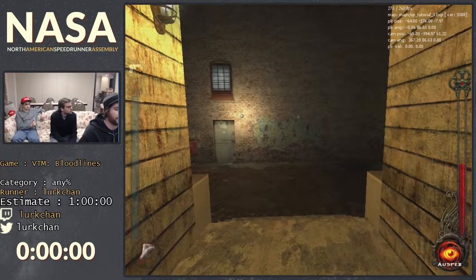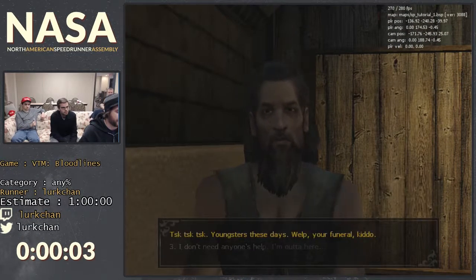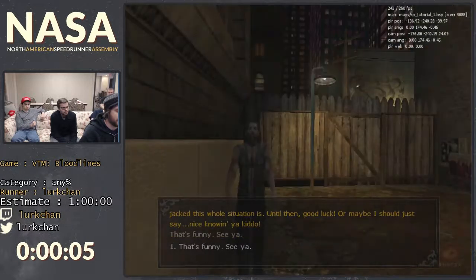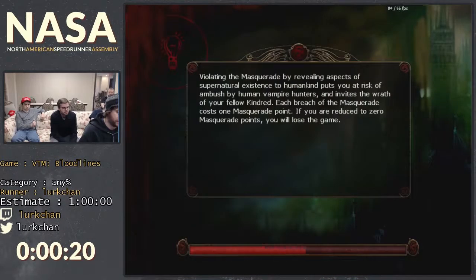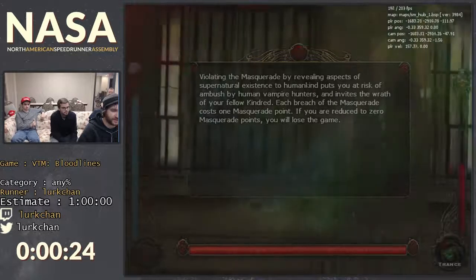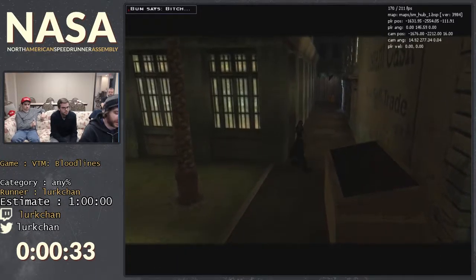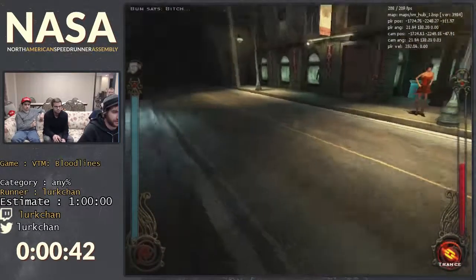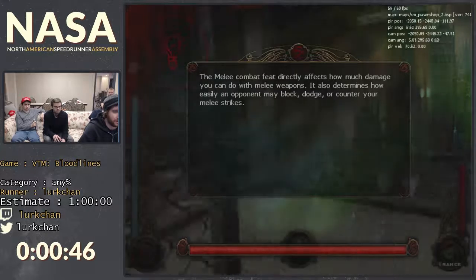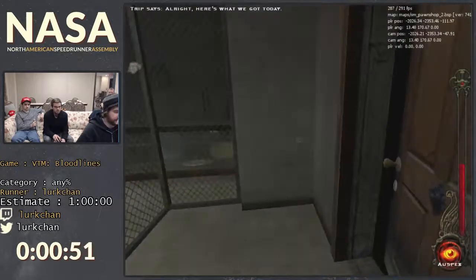All right, starting the timer. Normally we would have just come out of that first intro cutscene — we can skip it because it's an option in the game, but for some reason it's not showing up right now. You'll notice the movement is pretty similar to Half-Life games because this is on a beta Source engine. This came out around the same time as Half-Life 2, and they were among the first to license out the Source engine. It didn't get a lot of good press though. That's why we can bunny hop, slide along the walls, fast stuff like that.